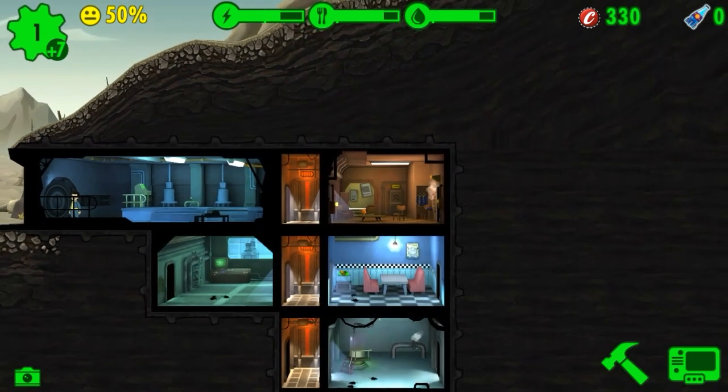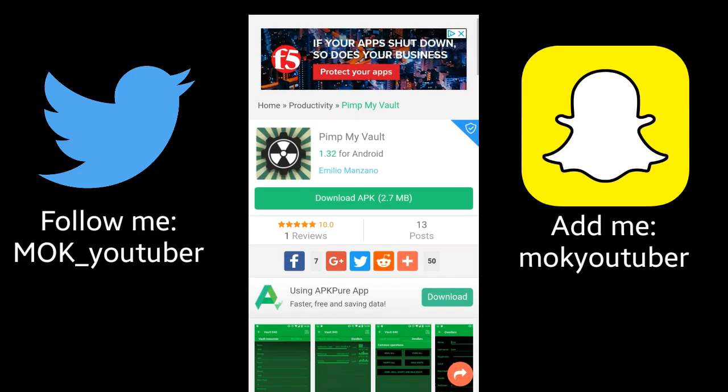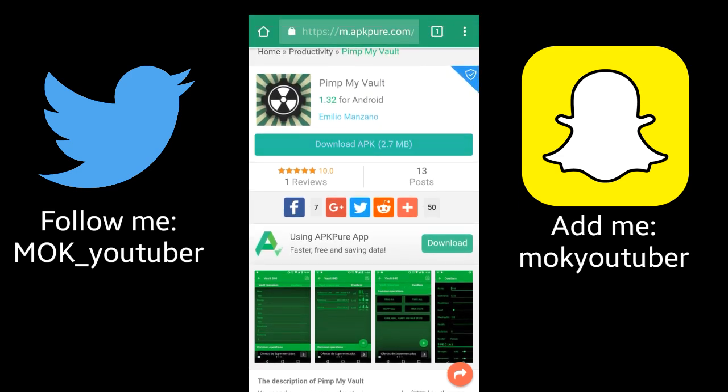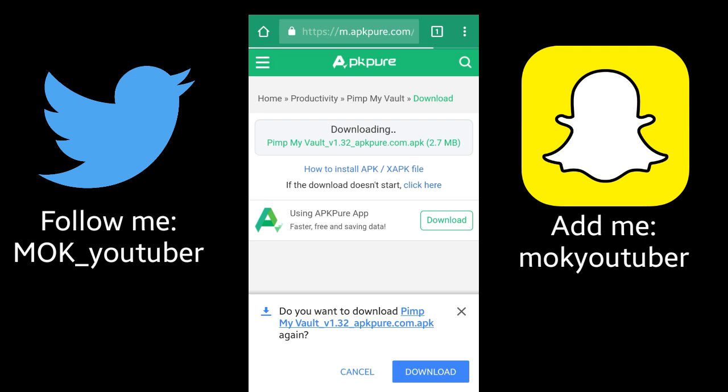Go ahead and go to your search browser — I'll leave the link in the description on how to get to this website. Once you get there, go ahead and download the APK. In case you're not familiar with APKs, you do need to go to your security settings and check off 'Unknown Sources' so that you're able to download APKs.